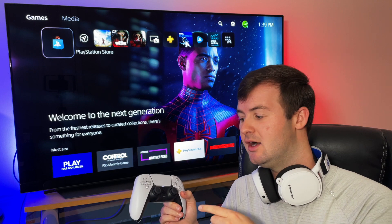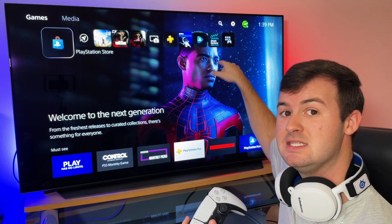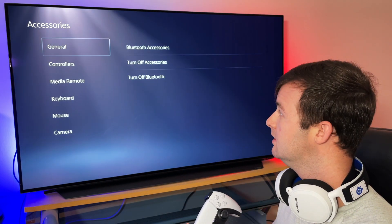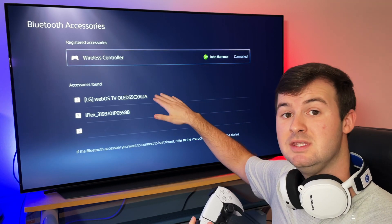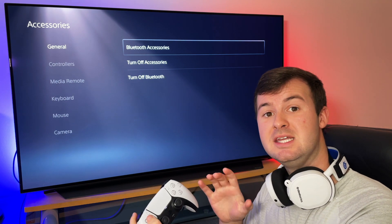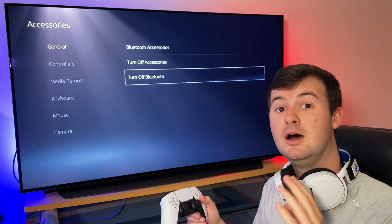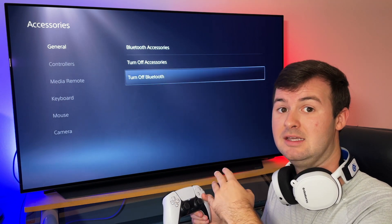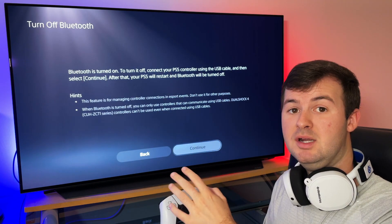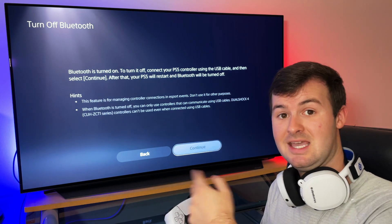Another couple of things you can check is turning off and resetting the communication between the DualSense controller and the console itself. You can do that by going up to the gear icon — which is the settings menu of the PS5 — then go down to where it says accessories, and then go into Bluetooth accessories. In the Bluetooth accessories menu, you can select your controller and then disconnect it and then reconnect it again. If there was any potential issue with the Bluetooth connection between the controller and the console, that'll reset that connection and repair it again. Another thing you can do is turn off the Bluetooth of the PS5 off and back on again by going into the turn off Bluetooth menu and then the continue option, but make sure you have a USB cable handy so that you can reconnect the controller to the PS5 console to reestablish that Bluetooth connection.